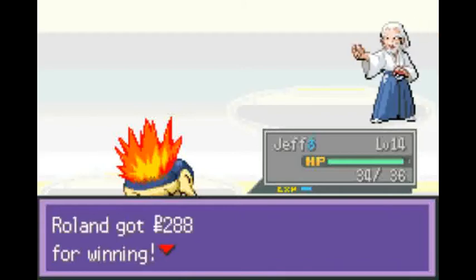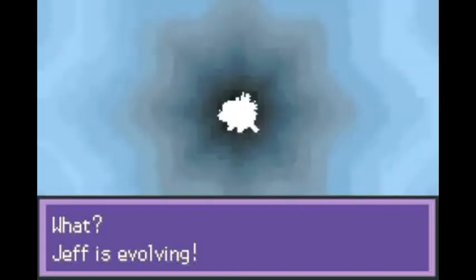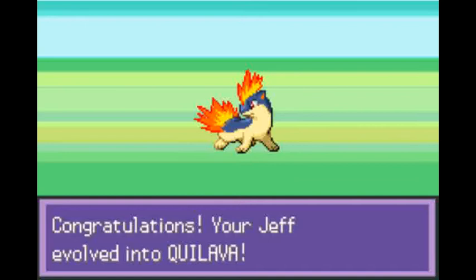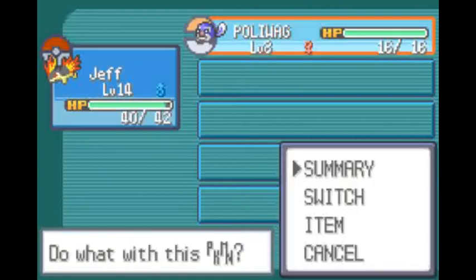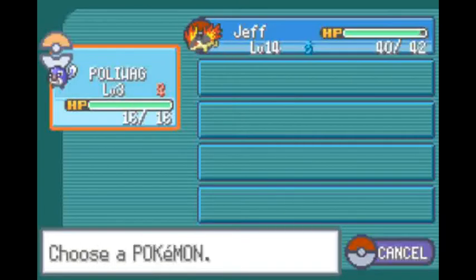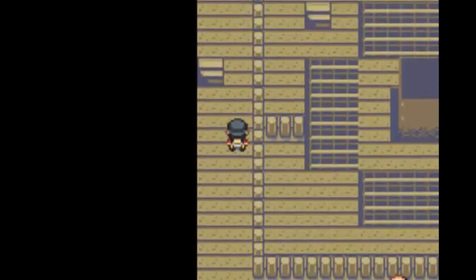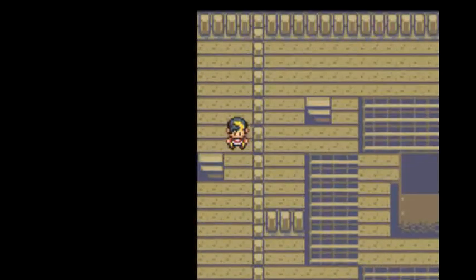Jeff is evolving! At level 14 in Gold, Silver, Crystal, and Liquid Crystal, your Cyndaquil slash just regular starter evolves. Jeff evolved into Quilava! Now, in HeartGold and SoulSilver, starters evolve at level 16, so HeartGold and SoulSilver players still got a little way to go — not like me. So we got an X-Accuracy, which I will probably never use in this playthrough.